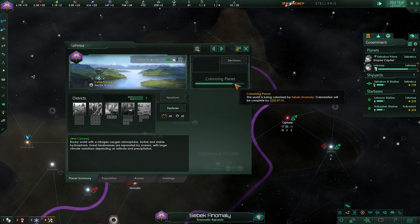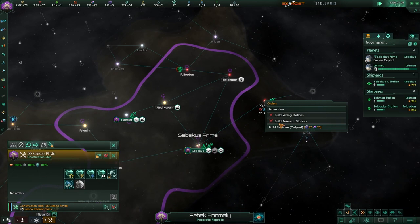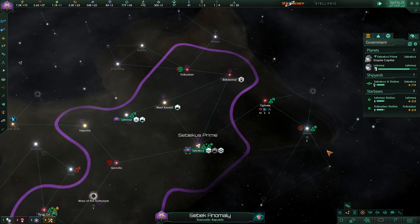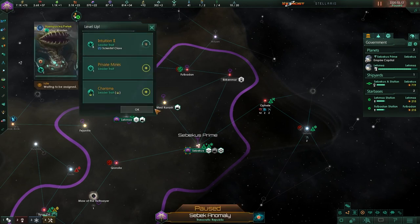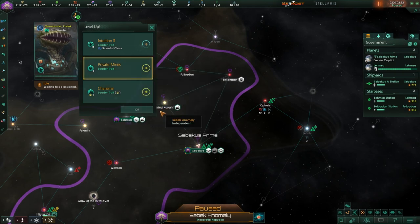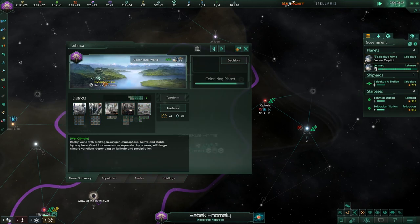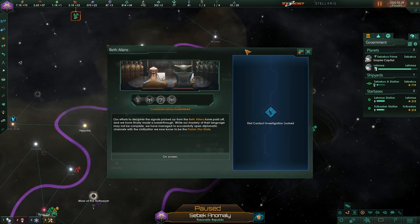When will that be done? 2220 — so about seven months we'll have that done. Looks like we've got another red planet, so we won't be colonizing that one. Our first warden is waiting to be assigned. Let's assign him to this planet when it's done.